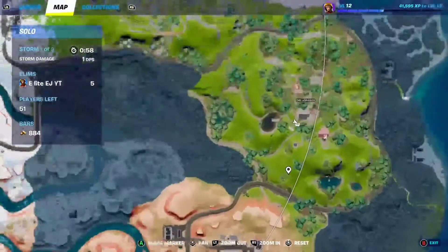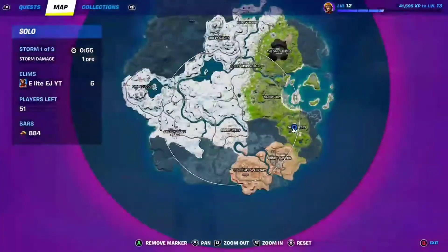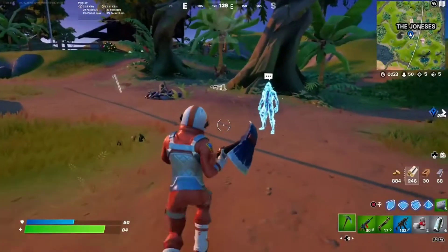Hey everyone, it's EJ coming at you from E-Lite with a real quick video. So today I'll be showing you how to get the dub shotgun, the exotic, in chapter 3.